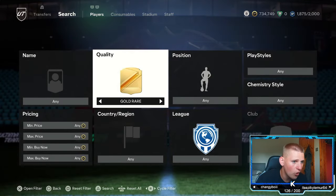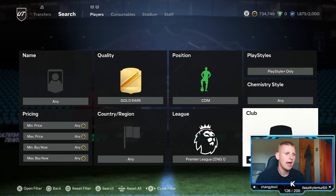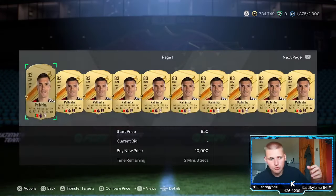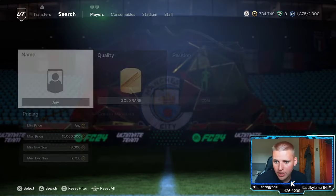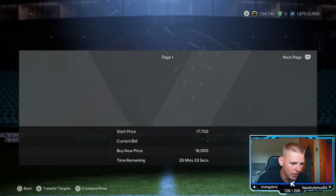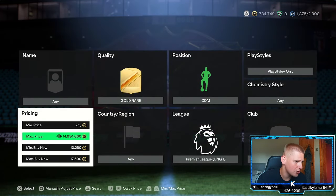The second method is gold rare position, go down to CDM play style, play style plus chem style, leave any nation, leave any league, go to the Premier League, leave club at any, then set the minimum buy now to 10,250. That gets rid of Paulinho — he's an 83 so his max price is 10k — and once you do that he disappears. The two players we're looking at are Casemiro and Rodri.